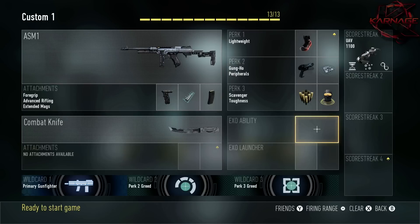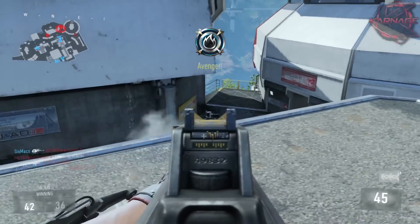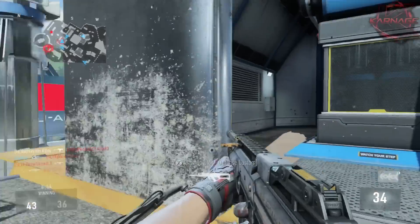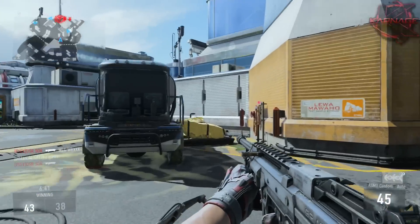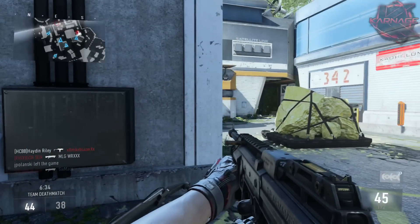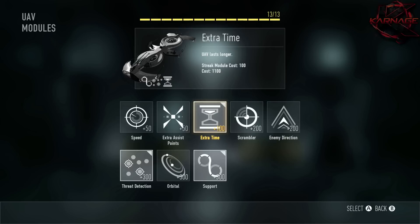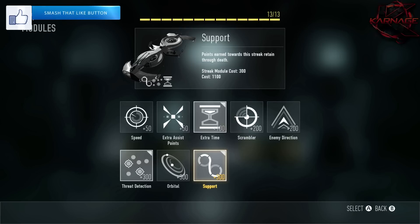Like I mentioned, I'm going with no exo abilities on this class because they only last about 20 seconds and I'd rather have the perks — but that's just my personal preference. It's nice to have some grenades in your exo launcher especially for objective game modes, but I don't have any equipped here. Because I don't have any points left I'm going with just one score streak, which is all personal preference. I'm running a kind of crazy variation of the UAV: I added extra time so it lasts longer, threat detection which basically gives me a wall hack and highlights enemies red through walls — really awesome — and I put Support on there because with my run-and-gun class I die more, but this helps me still earn my score streaks.